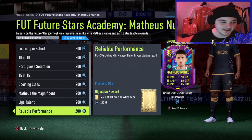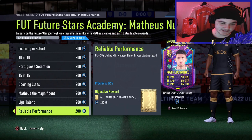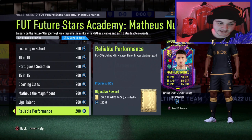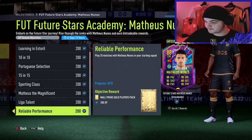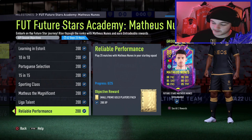Make sure to double up on objectives — give a Portuguese assist while working towards the matches needed for the 83 or 85 card. Do two birds with one stone rather than focusing on objectives separately. For the 25 matches, you'll likely have one match left after completing everything else. This objective doesn't have a specific game mode restriction, so you're not locked into squad battles for it.